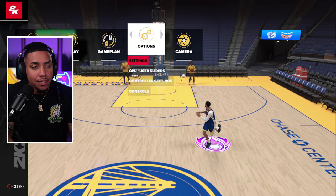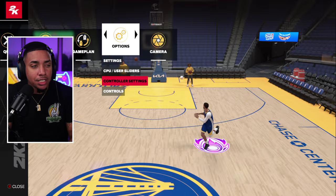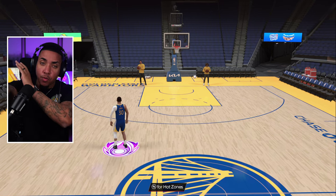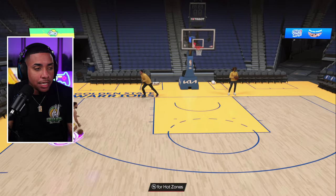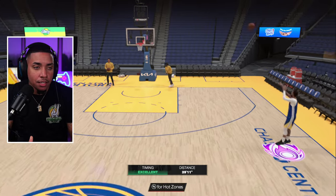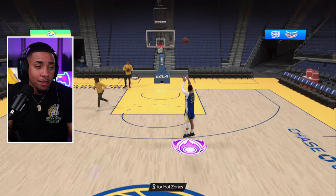For me, the one I found to be the very best — much like it was in 2K — is push. Push gives you that release right at the tip-top, when you're pushing the ball forward. That's when you want to release it. Push is going to be money, and I believe it's going to make shooting super easy.